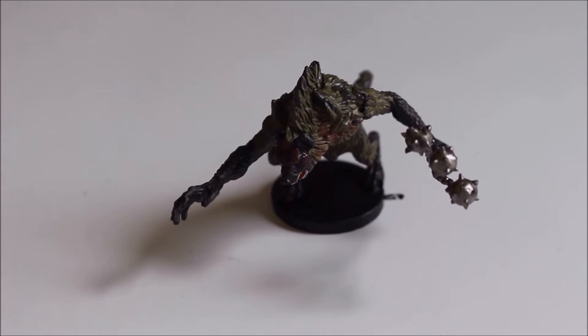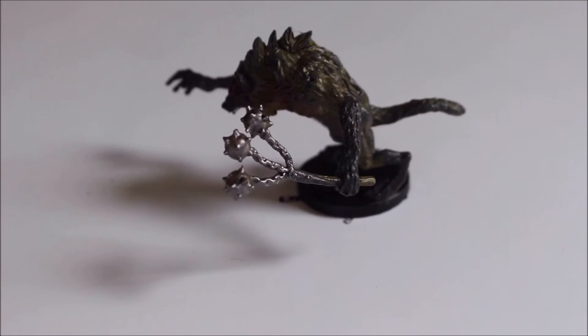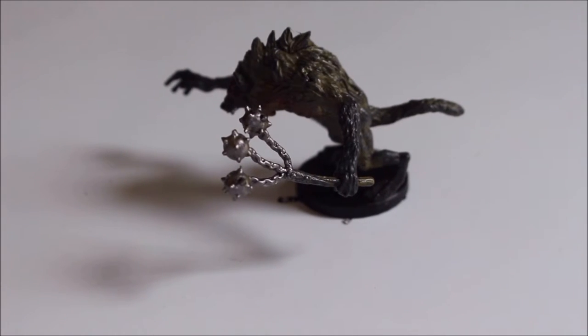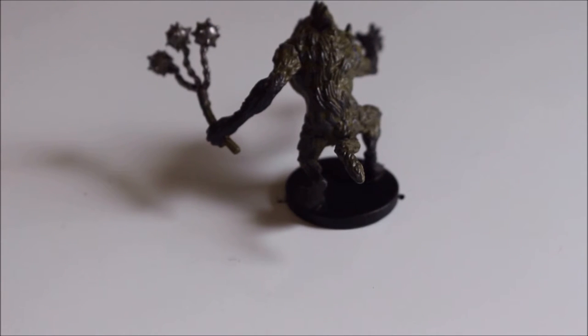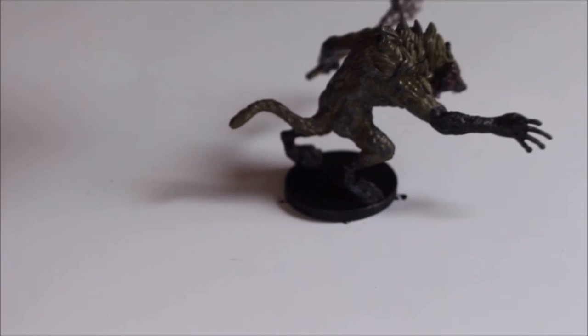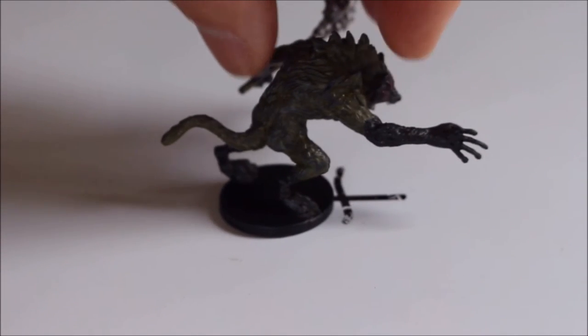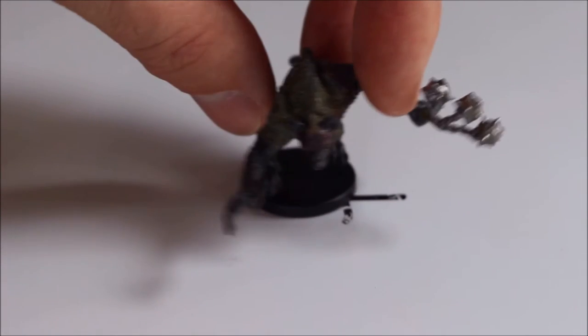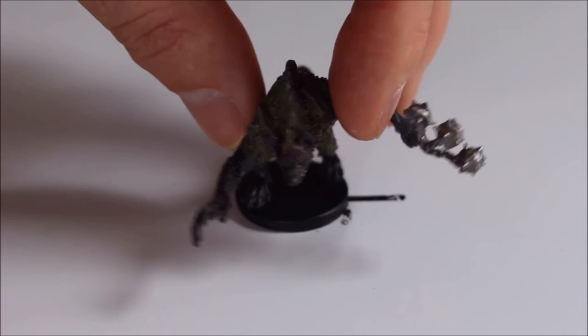First up, we have a gnoll holding a morning star. This is a miniature I do like. I have a lot of gnolls already in my collection, but if I could pick this up I'd be pretty happy. There are actually two gnolls in the set. This set also contains a lot of A's and B's of miniatures — variations where one might have a bow, one might have a sword, or vice versa.